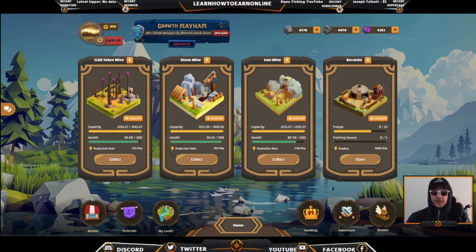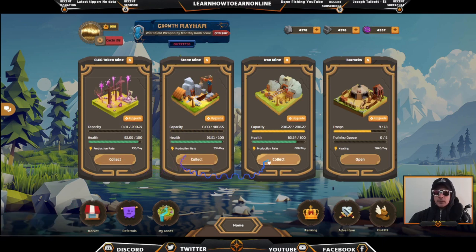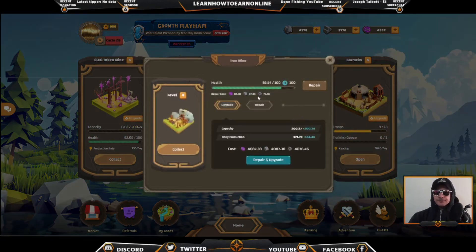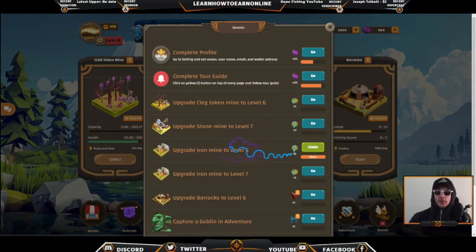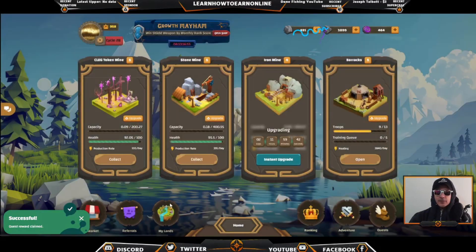So as you can see, we're here in my Chain of Legends account and it's been three weeks since the last time we were in here. Not a whole lot has changed, but let's quickly collect our items. We are also going to upgrade our mine today — everything's at level five except our iron mine, so we're going to upgrade that. And it looks like that might be one of the quests — upgrade your iron mine to level five, claim a land. That's nice.